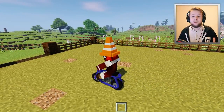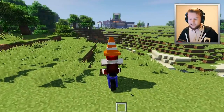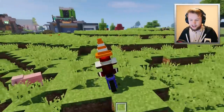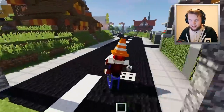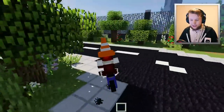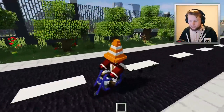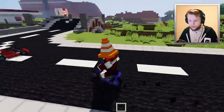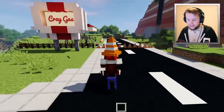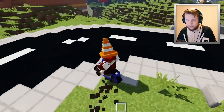Another change with particles is that they will now only show if you're on a material that isn't hard. If you're driving on stone or hardened clay, particles will not show because it's a hard ground. It will only show on softer grounds like dirt, sand, grass, or wool. If you drive on the sidewalk here, you'll see no particles coming from the floor, but if you drive onto the wool, you can see particles coming off from the wheels below.